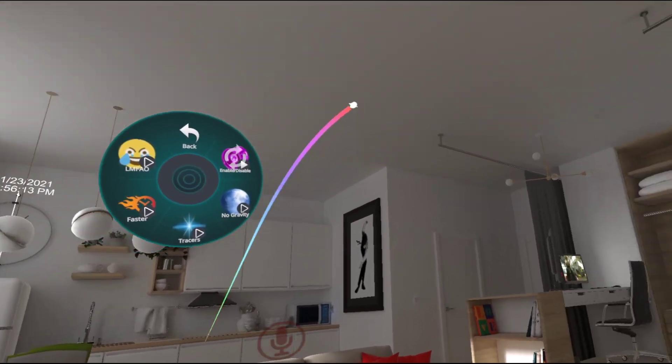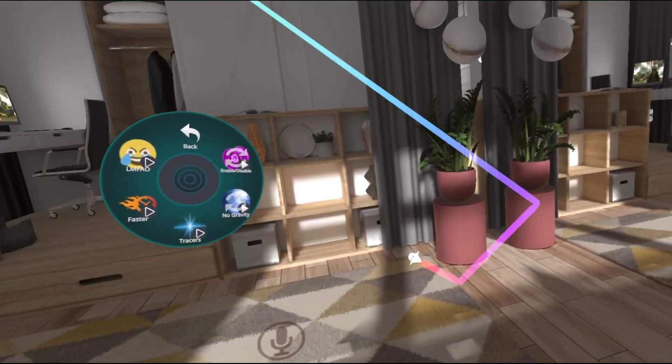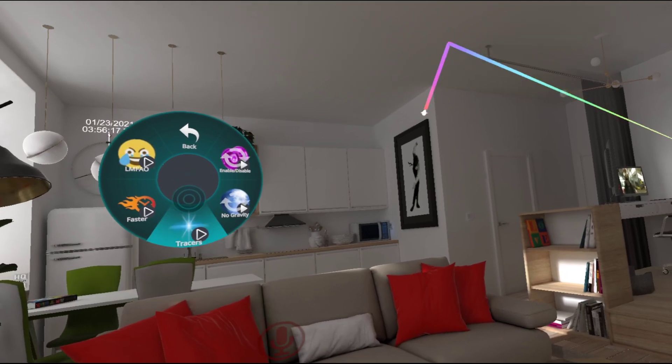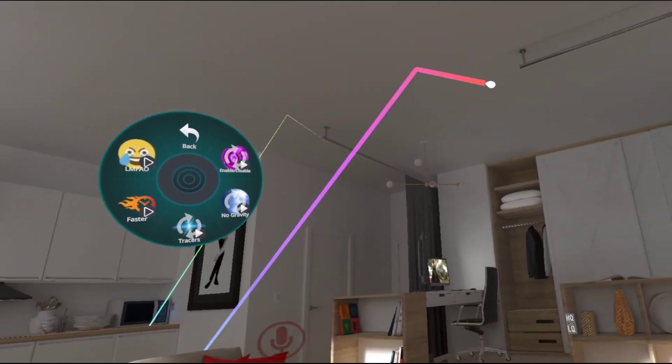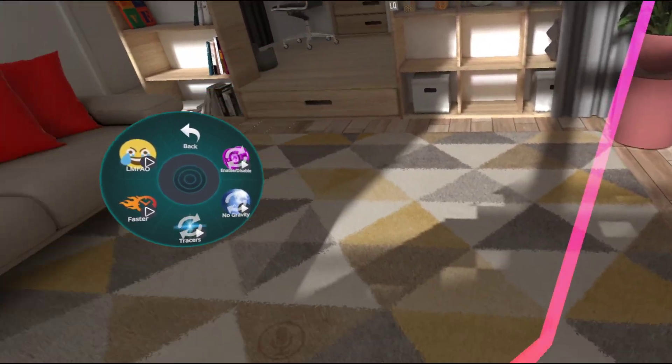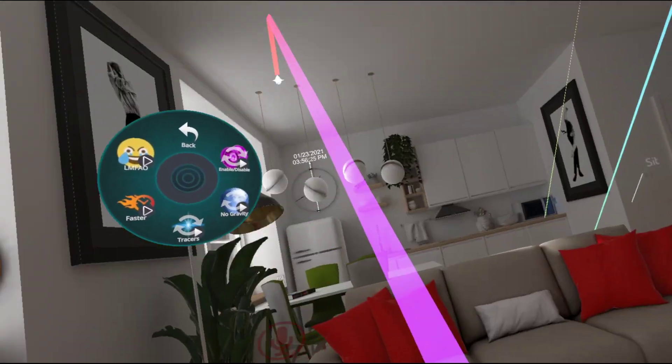And then I can turn on gravity again — you can see it float — and then I'll turn it off, then it comes back. Then I can turn on tracers. What that's going to do is just make the trails last forever. And it will also bounce off of you and other players.